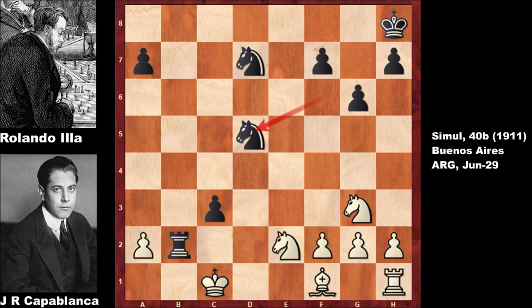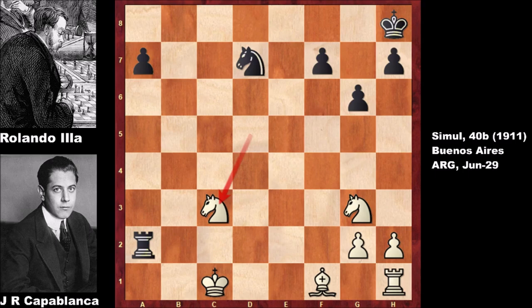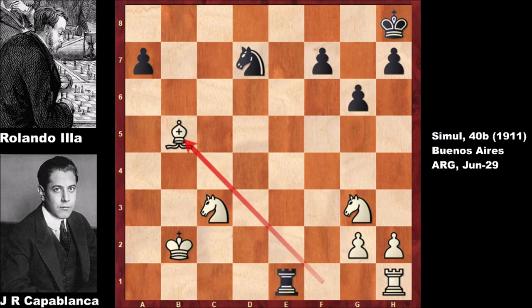Let me show you the possible continuation. Black actually can't capture the rook — can you see why? Because of the simple move Knight takes on c3, and both the rook and the knight are under attack. You can't even defend the knight because then Knight takes rook. So black has to defend the rook by capturing the pawn, but then capturing the knight — white has two extra pieces. Rook takes on e2, Knight to c3 check, developing the bishop, exchanging — white has two extra pieces, and this endgame is losing for black.